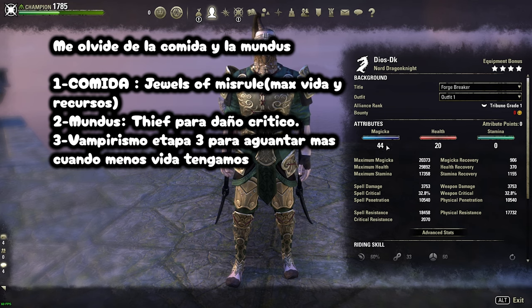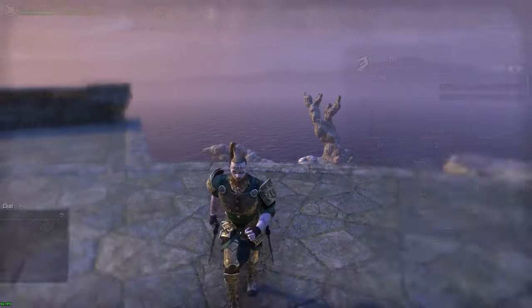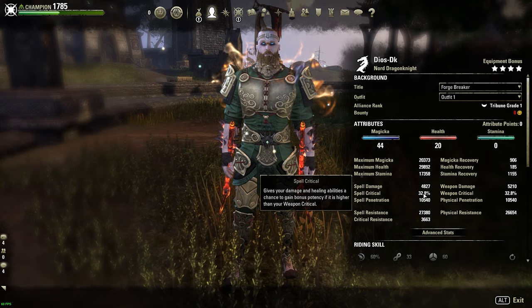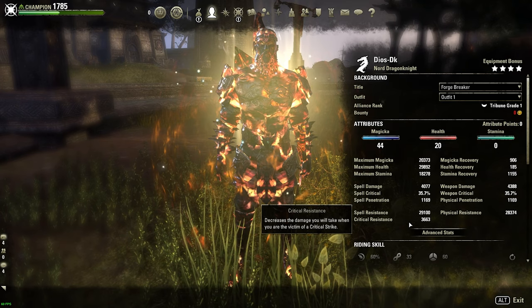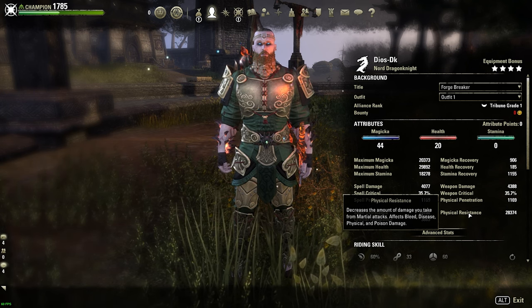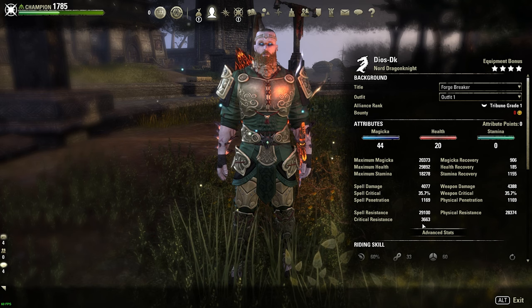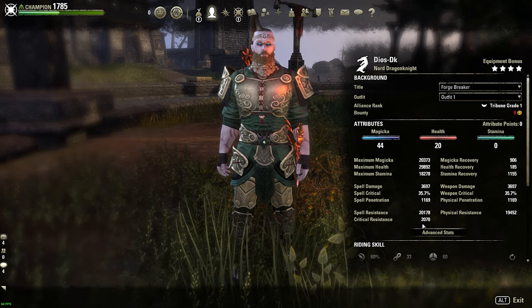Vamos a ver los stats. Tenemos 44 puntos en mágica y 20 en vida, que son 20k de mágica, casi 30k de vida y 7k de stamina. Y vamos a ver cómo quedamos full buff: tenemos 4k 800 de spell damage, 32% de crítico, 10k de penetración. Créanme que hace muchísimo daño en crítico esto. Y en la barra defensiva tenemos 29k de defensa mágica, 28k de defensa física. Nos faltan los 3k y pico que nos da el Blossfawn, o sea tenemos defensa máxima, y 3k 600 de defensa crítica. Créanme que esta defensa crítica se siente mucho, en especial con esos Nightblade one shoteros. Nosotros vamos a sobrevivir muchísimo con esta build.